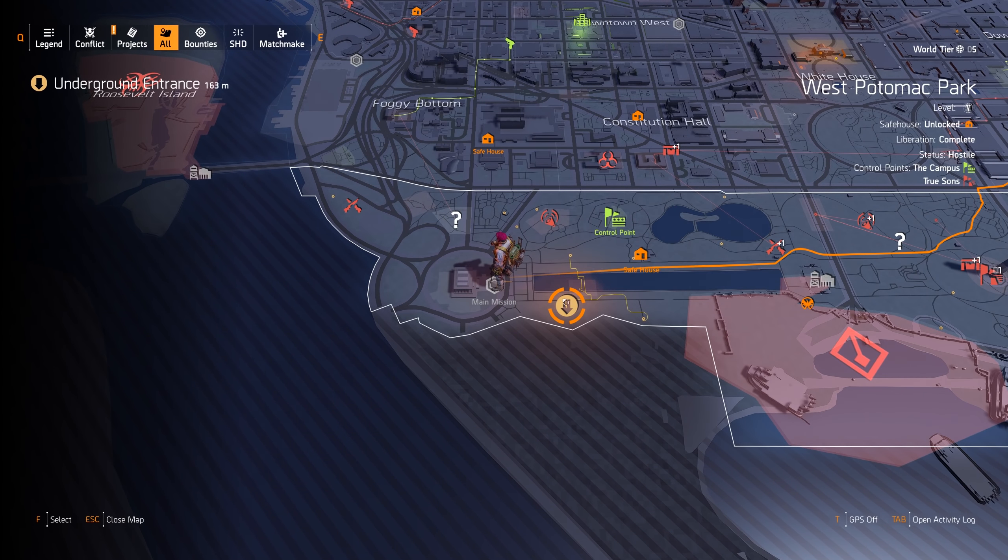Get to that location and check her vendor out. She is selling some weapons that are already 490 plus, so that will increase our gear score quite a lot. After you've bought the items you need there, just go to the clan vendor in the base of operations.